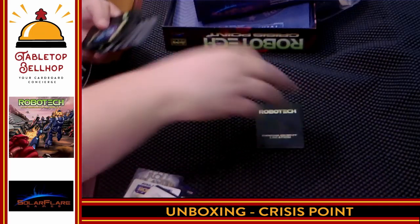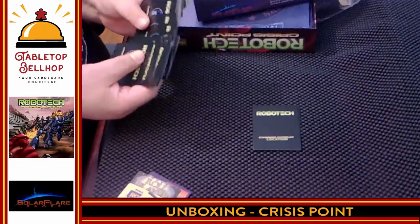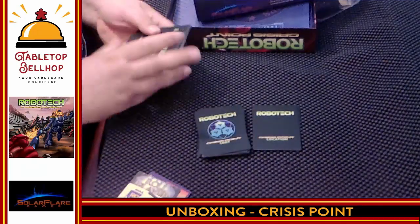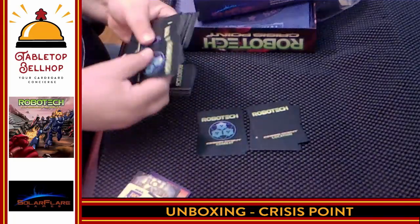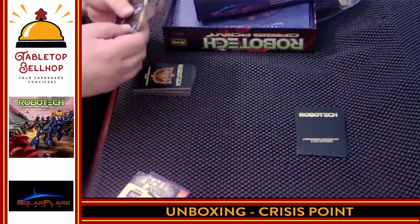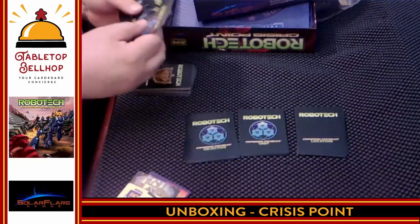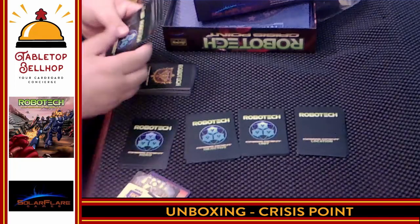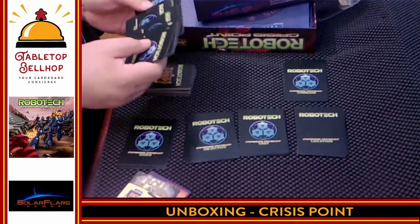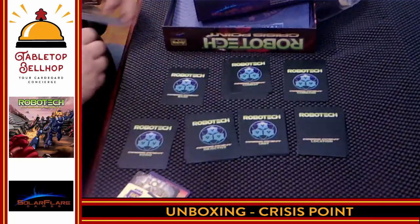So we have location cards, unit cards, objective cards, hero cards, command cards, and combat cards — all for the Robotech Masters. Let me grab a random location card to show that off: Barracks of the 15th. And here are some unit cards — they're almost all blue. These are definitely the Robotech Masters faction. My camera is set to make blue transparent, so apologies for that.